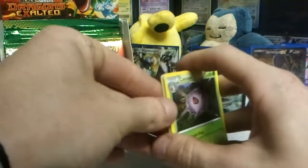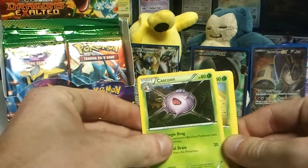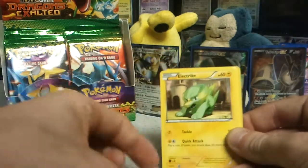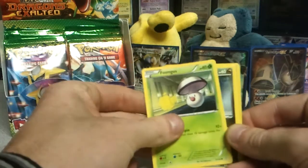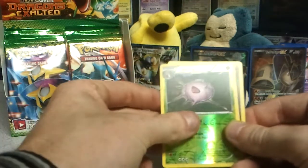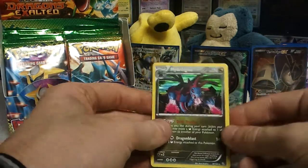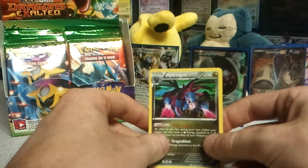I kinda wanna sell those code cards cause I don't need them, I don't use them. We got a Kaskoon, Skiploom, Blend Energy, Electrike, Stunfisk, Gabite, Gabite, Foongus, Dino, Silcoon Reverse, and — dun dun dun — Hydreigon Hollow! That's one of the cards I wanted really bad.